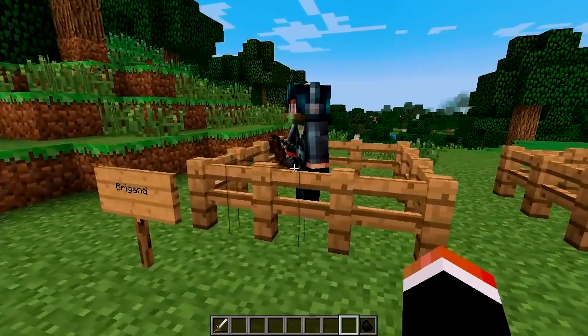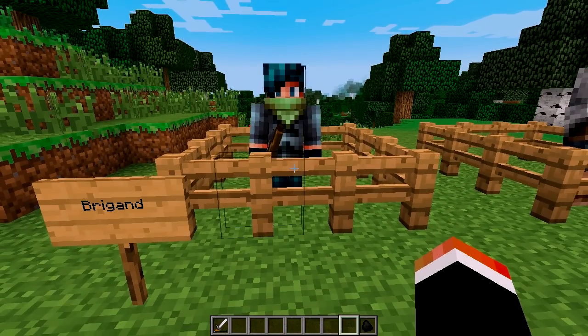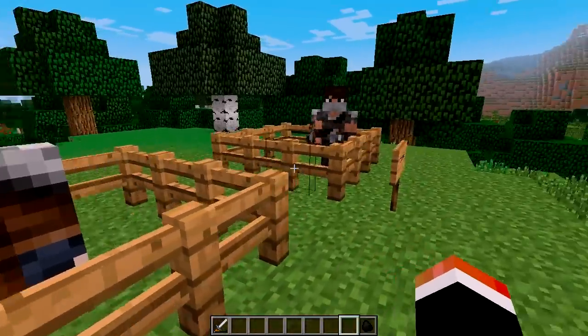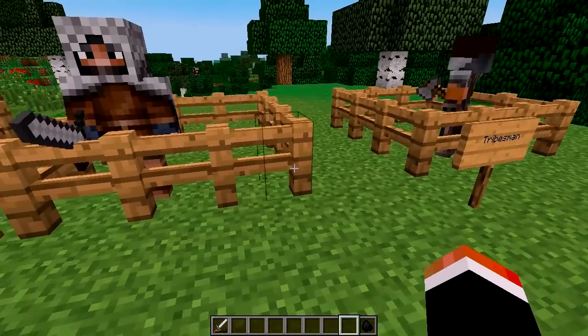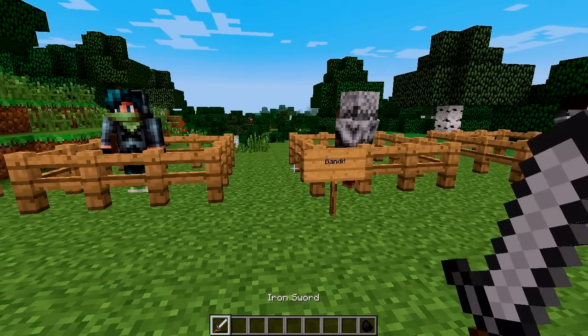So these are the three guys. We got brigands here — they're holding bows, they shoot you, they basically act like skeletons. And then these two over here: you've got a bandit — look at this guy, just look into his eyes — and this guy over here, Trisman, he's got an axe. These guys both kind of behave like zombies, but that one's got a sword and that one's got an axe. They are both sharp objects.